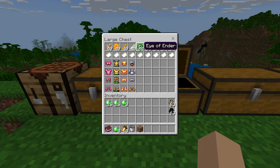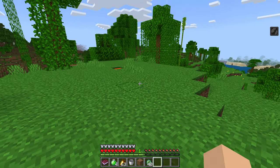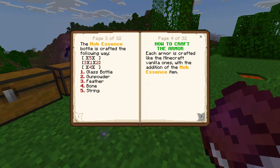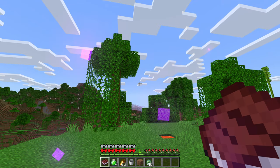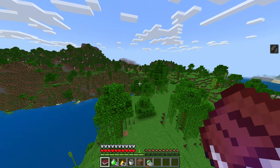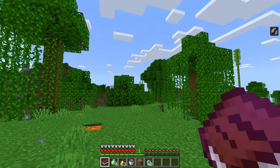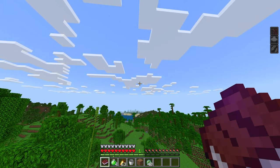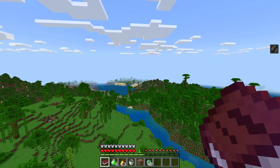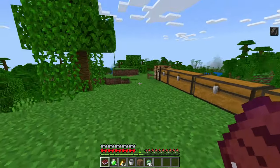Next is going to be a fun one: the ender dragon armor, and it's supposed to make us fly. If you look in the book — ender dragon gives you the ability to fly, look up to go up, look down to go down. That's legit, you just look up and you go up. I don't know if I like that — how would you build? This is a little wild. It looks really cool, but I don't like the lack of control. I guess that would make it a little too OP, so it makes sense.